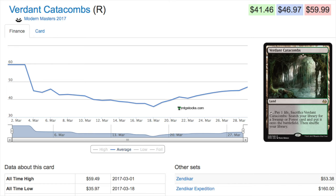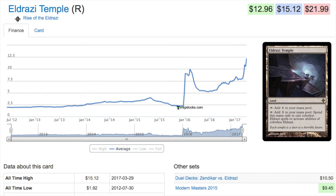Verdant Catacombs is probably the most active fetch land right now due to Death Shadow. It also had a reprint in an event deck, so the supply of this fetch land is higher than other fetch lands. Yet it is the one with the most price activity because of Death Shadow demand. This is a great example of supply and demand: higher supply, but even greater demand, so the price is going up more than the other fetch lands. Remember the fetch lands are not mythic, so there will be more of these available than Snapcaster or Liliana.